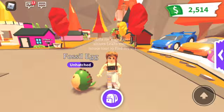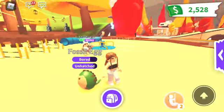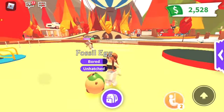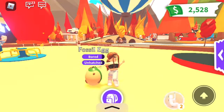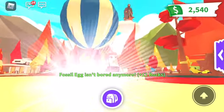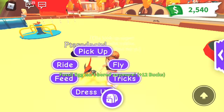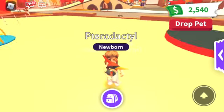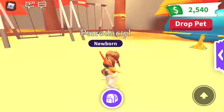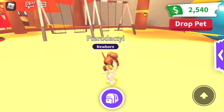The first egg I'm going to hatch is this fossil egg. The fossil egg is about to hatch — let's see what it is! Oh, it's a pear — that little dino thingy — it's so cute! That's what we got from our fossil egg. Super cute!